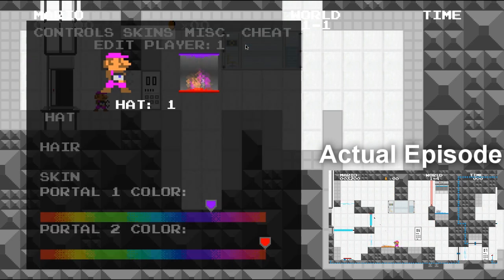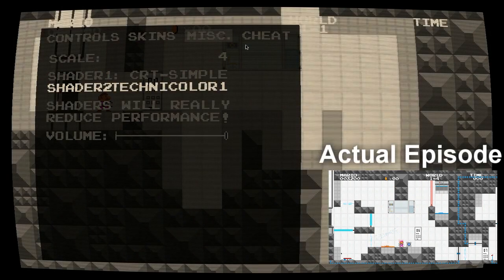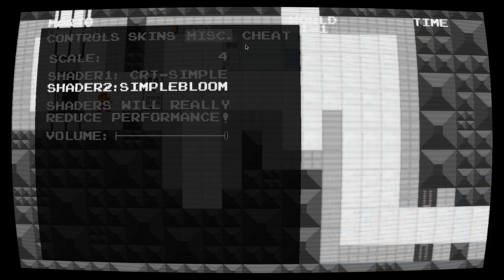No other map packs. Let's look at the options. We got skin miscellaneous — that changes the scale of it. I don't need to do that. Shaders, simple bloom. Alright, this looks cool. Volume's fine.